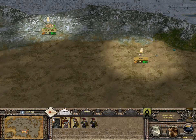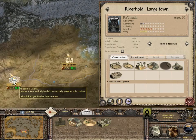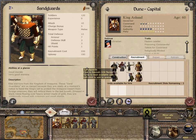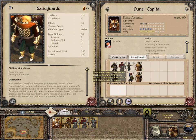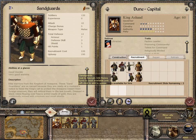I guess we can have a capital - it's just a large town. We have King Azad. What can we do with sand guards? Well, they seem okay. The guard swordsmen - I think I prefer the guard swordsmen, just because it's a cheaper price.